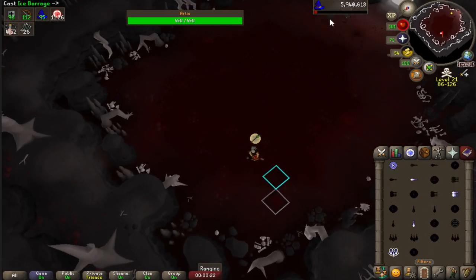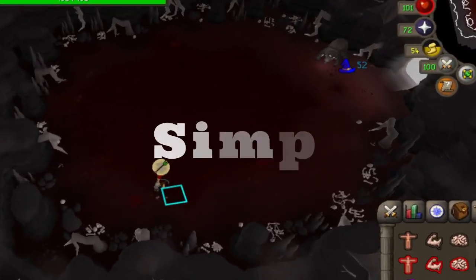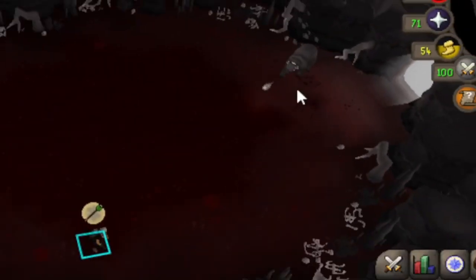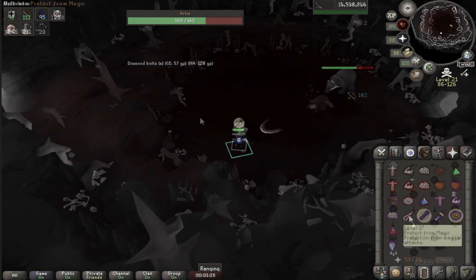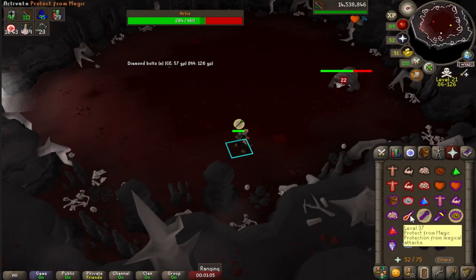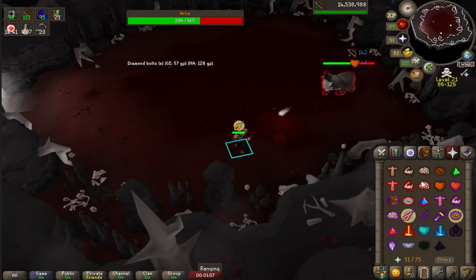Pray protect from range and freeze this big fella. Once he throws it back, the magic attack is coming — pray from that. Make sure to keep him frozen in place and you're good to go. Just continue with this fight. Ardeo hunches back once again, signaling another magic attack.